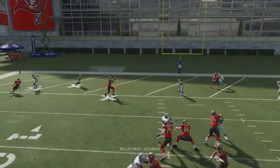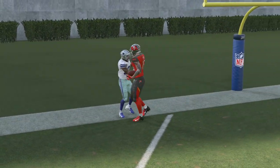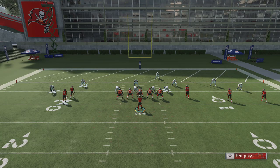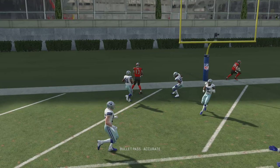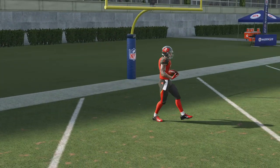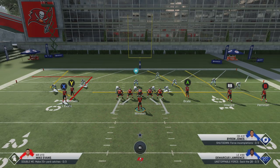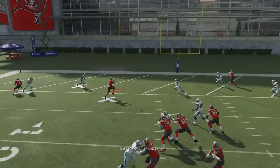Hey, what's going on guys, Ian from MaddenSchool.com. Today we're going over a way to get some really easy touchdowns once you get inside of the red zone. A lot of you guys have mentioned that once you get inside the red zone it's really hard to move the ball, so this is a play you can go to that really destroys a lot of the common defenses you're going to see — things like Cover 3, Cover 4, and occasionally Cover 2.